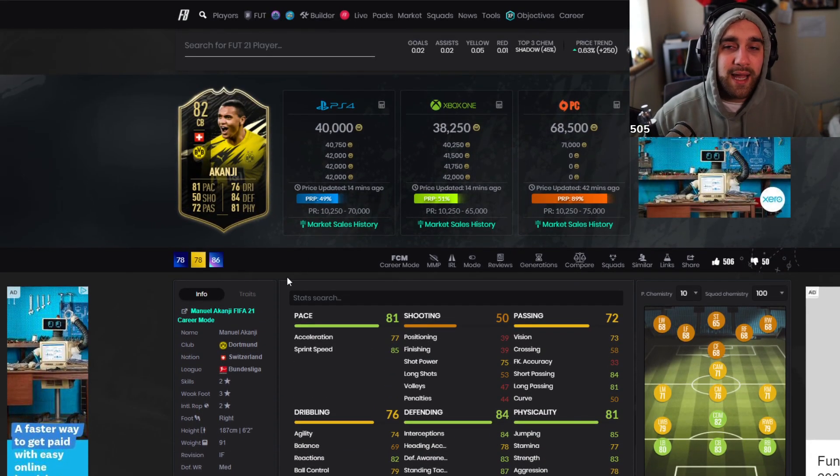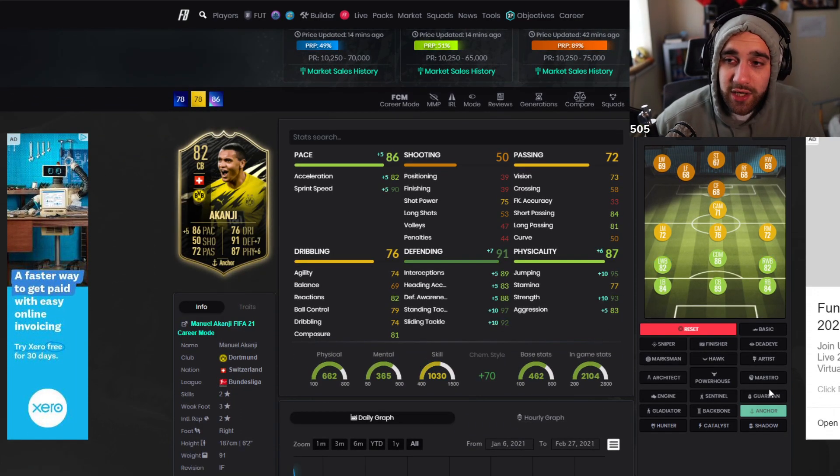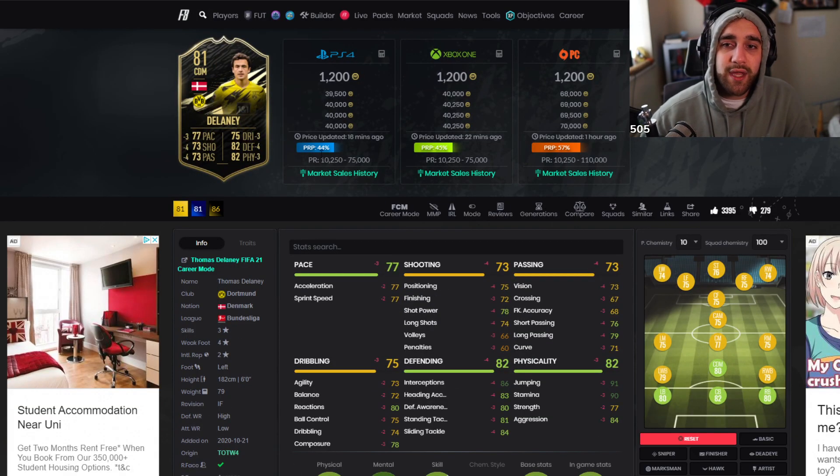This Akanji is one of my personal favorites. You put an anchor on him and you have 93 strength. The defending is not insane but it's good enough. The passing is there, the pace is there, and the links are there. There are definitely some great players you can pair him with — if you like players like Haaland, you can do it. And you can even put these two together.